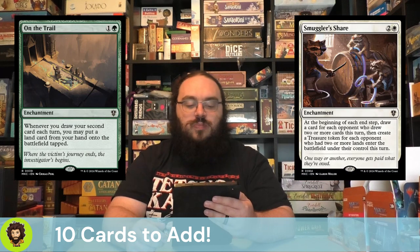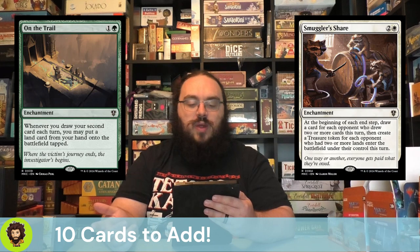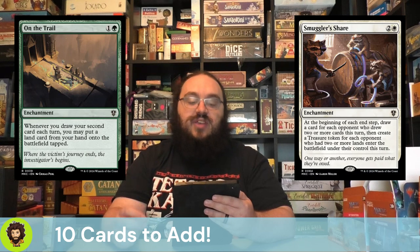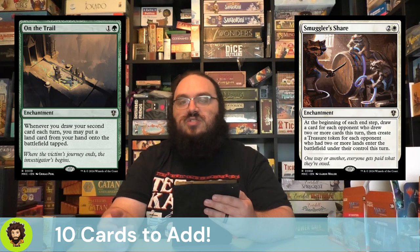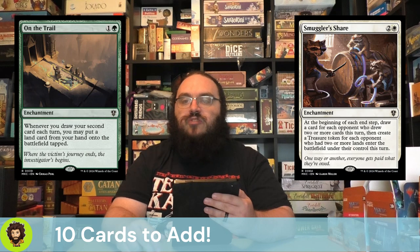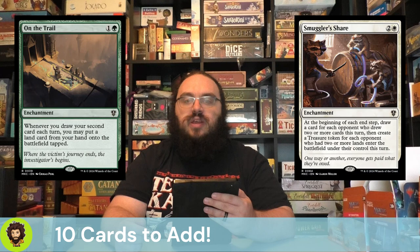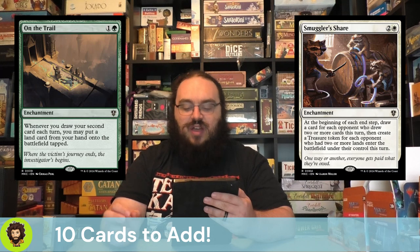Smuggler's Share is nice and budget — in the $1.50 to $2 range. It is a 3-cost Mono White enchantment. At the beginning of each end step, we're going to draw a card for each opponent who drew two or more cards this turn. So if we target the same player with Miss Bumbleflower for both of her triggers, that's another extra card for us. We could also create a treasure if any opponent played at least two lands, but we're really here for that first part of the effect.